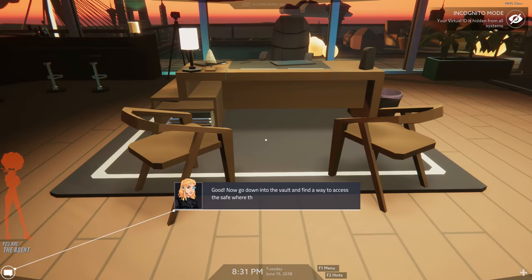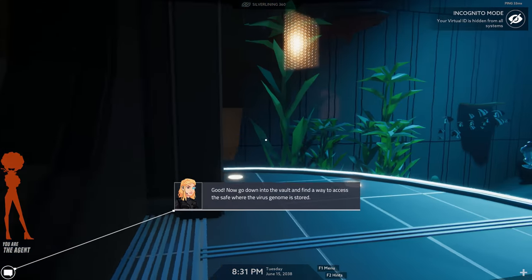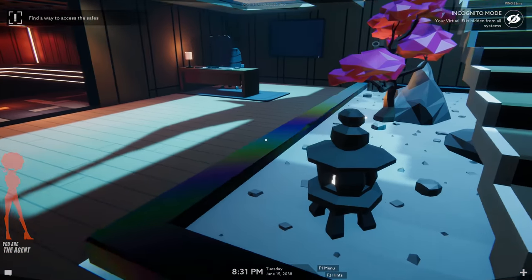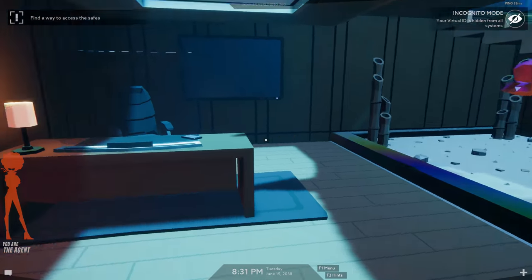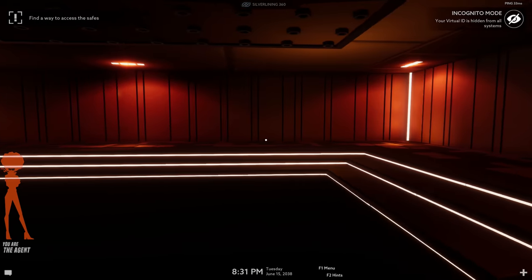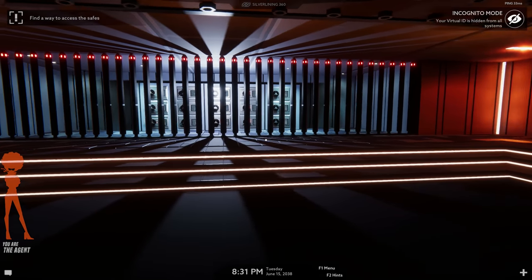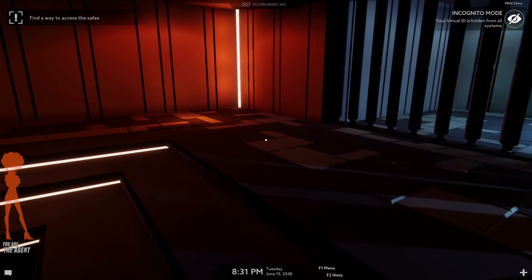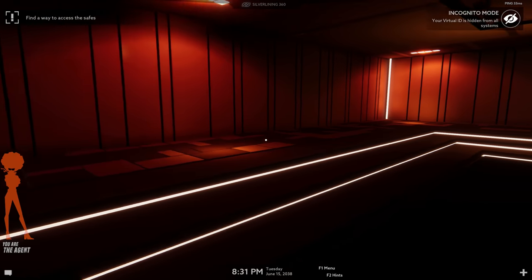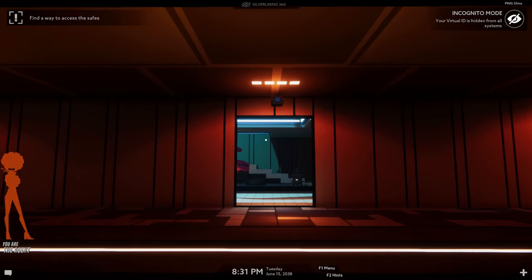Now go down into the vault and find a way to access. I have to enter the vault's network node. This is like a Bond lair in here. Security systems or server access — I don't know. That needs a code. Pull the two hidden triggers on the floor to deploy the security systems. I'm going to go into server access. Let me try to force — I need a four-digit code. This is just a really big kind of empty room that I'm in.